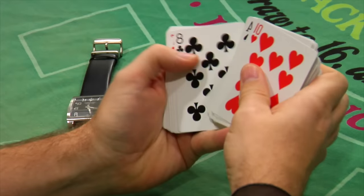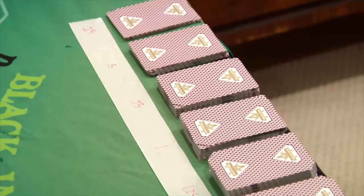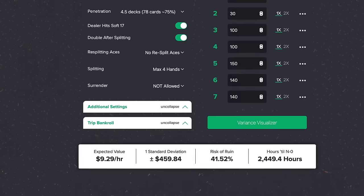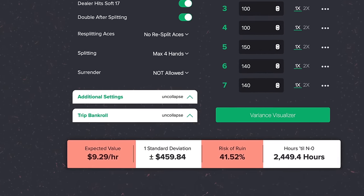Countless aspiring card counters put together all the technical skills — the basic strategy, the counting, the true count, the deviations — and then just head to the casino and use whatever bet spread they come up with in their head: one to five, one to ten, one to twenty, not knowing what they're doing and the impact it's having on their EV and their risk.